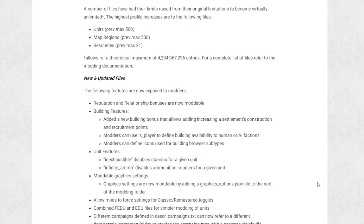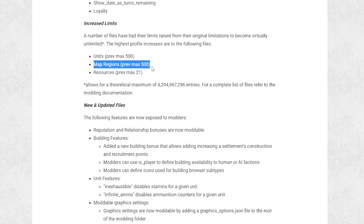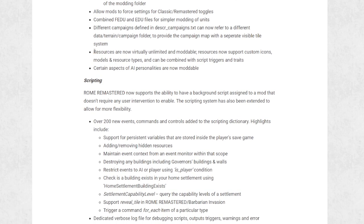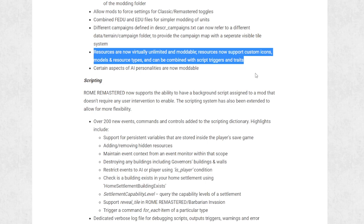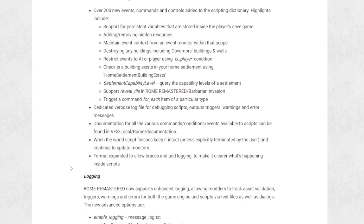We've also got increased unit and region caps, as well as features that should have been unlocked for modders from the start like building bonuses or graphics settings. We already have a great graphics mod with Mundus Magnus for the campaign map, but this will add a lot more potential to graphics modding. The increased region cap means we can have a lot more settlements — huge potential to expand the scope and scale of this game. Resources are now completely moddable, meaning existing resources can get new icons, scripted events, and we can get completely new resources unique to certain regions. There are also additional scripting options giving more flexibility and better mod compatibility.